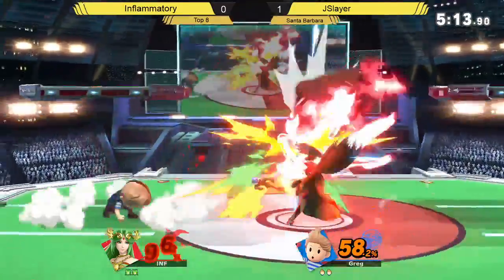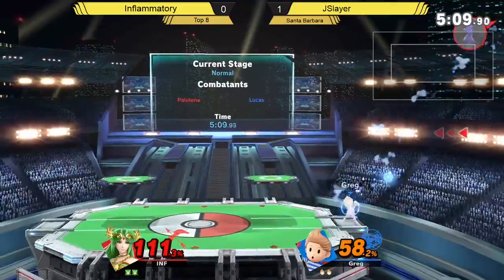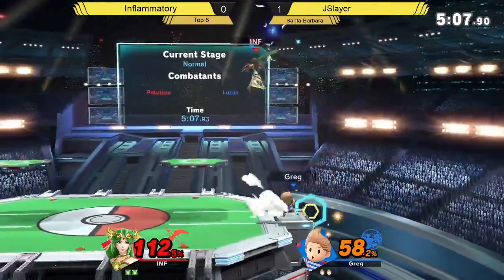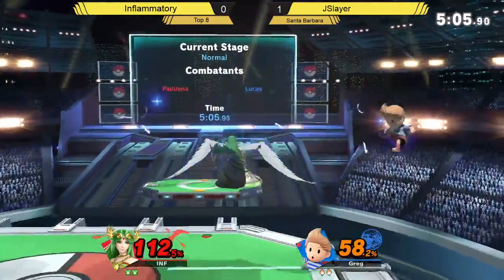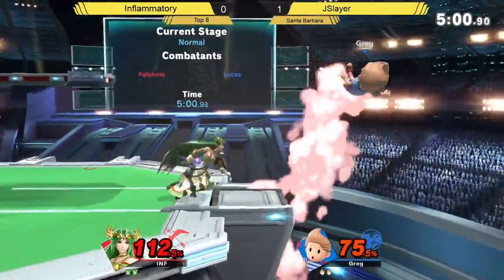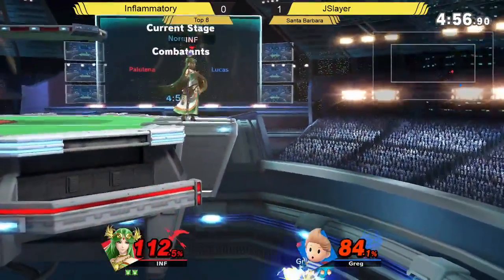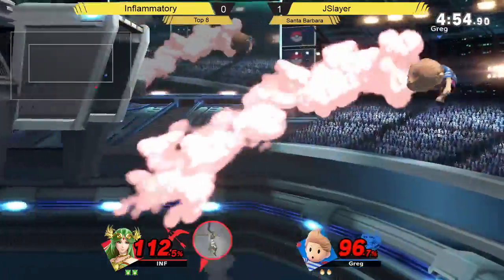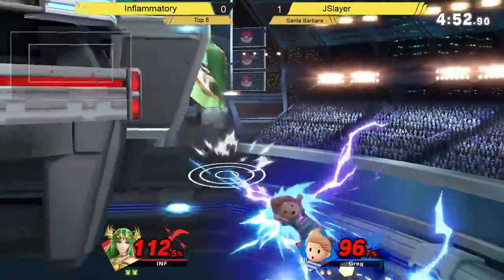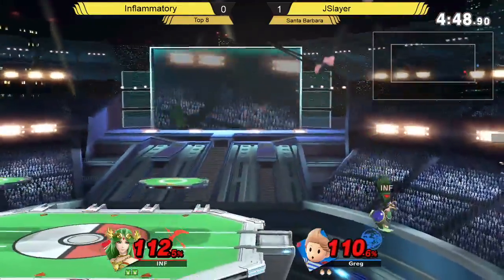The aggressive back air is to make sure he doesn't get anything from that edge situation. He's got no jump — what is he going to do? Goes high. That was actually really good on Inflammatory's part. When you're a teleport character, you're so tempted to make sure you get back onto the ledge, but he ended up going high and Jayslayer wasn't ready to cover that. That counter, though — that counter is so bad.